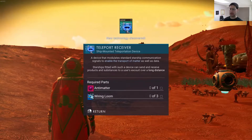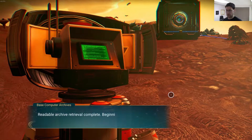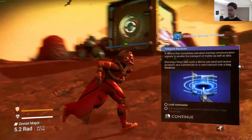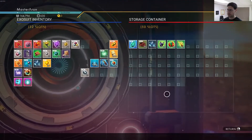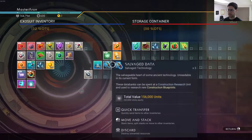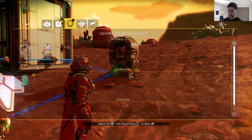A device that modulates standard charges to enable the transport of matter as well as data. Starship can send and receive products and substances to a user's exosuit over a long distance. It needs anti-matter and a wiring loom — three of them. Now I can actually store stuff in here.